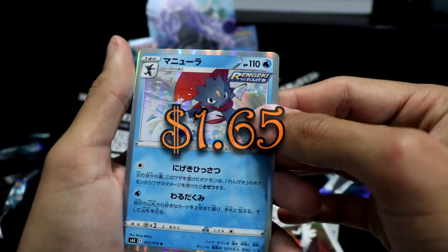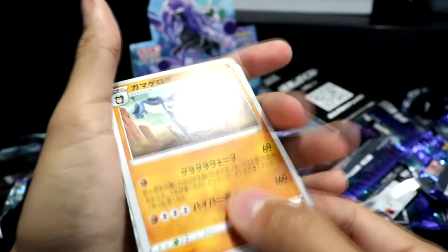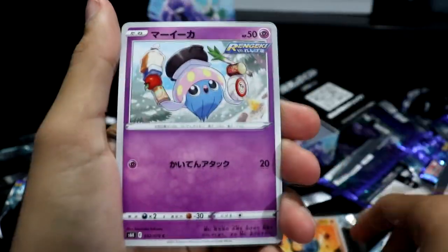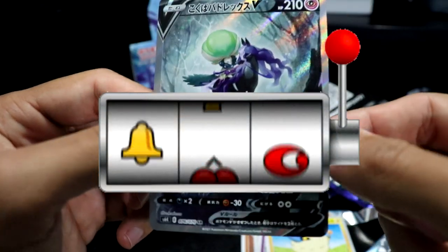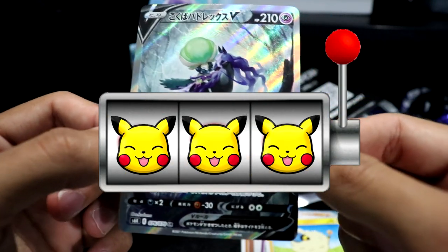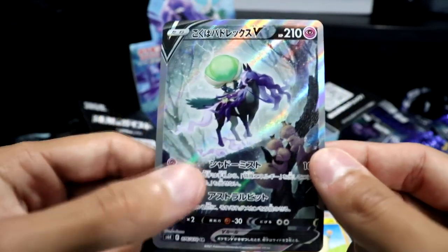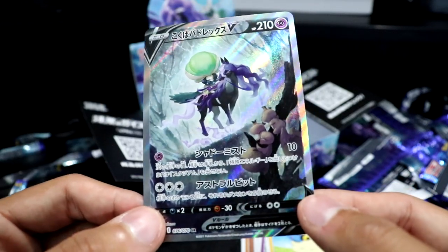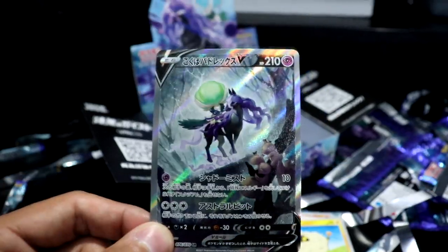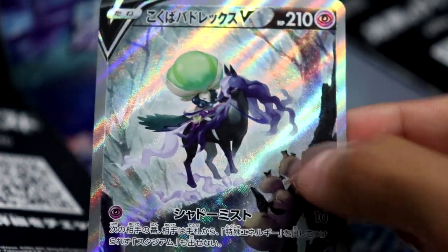Home stretch — come on, let's get a hyper rare! We have a Seismitoad, a Palpitoad, an Inkay, a Mareep, and then — yes! There it is — an alternate art! That is the Calyrex Shadow Rider and it looks absolutely badass. Wow, that looks amazing — little Snom and all. It's also textured, and the centering looks pristine — just about every Japanese card has perfect centering.